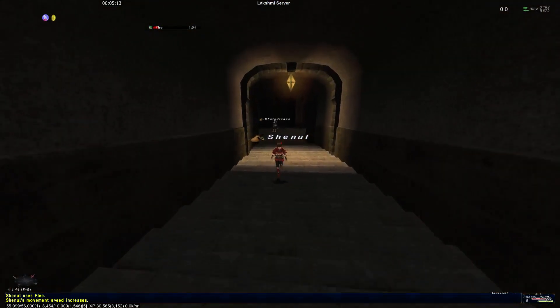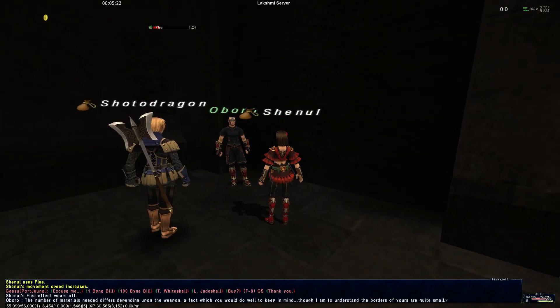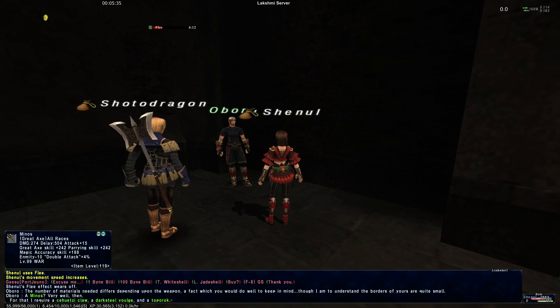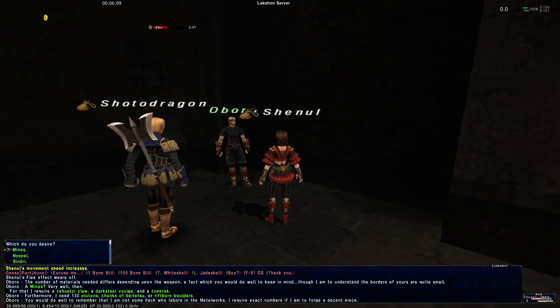Down here hiding is this Obero guy. If you talk to him, you can get information about these items. Here's the Great Axe — the 119 job-specific Great Axe — and he'll tell you exactly what you need. All of them require 150 of either Plutons, Baitetsu, or Riftborn Boulders — it's up to you which one you want. It's not like relic armor where they dictate the currency. For White Mage I had no choice, it was only silver pieces, but here I've got some Baitetsu lying around.